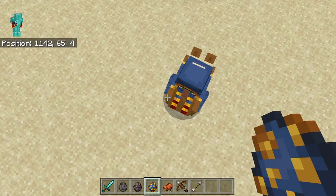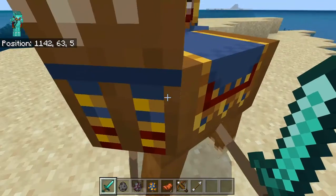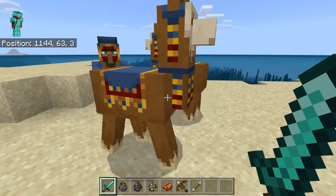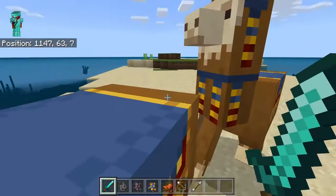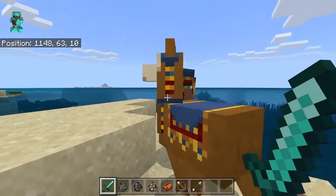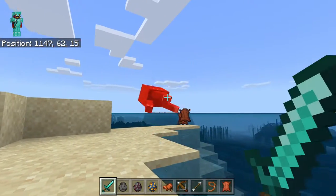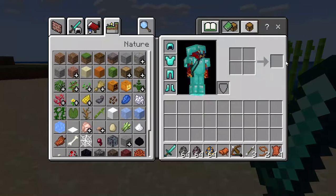This next one's called the Wandering Trader, and it spawns in naturally anywhere. It's like a villager in a cool costume who has two llamas. You can trade with it as you would with normal villagers - it does quite normal trades. It's as strong as a normal villager too. The interesting thing I want to show you is what happens with its llamas.